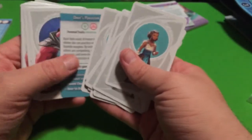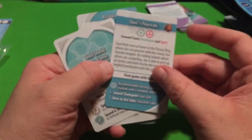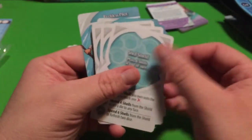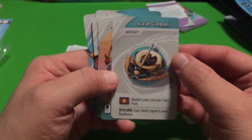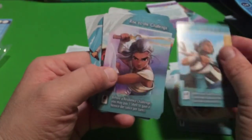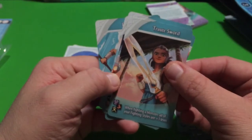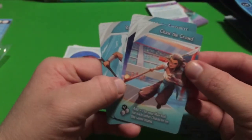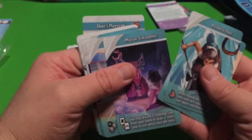Next is Dust, and each character has their own story. Dust's cards include: Scarab Compass, Forged by the Sands, Quick Learner, Rise to the Challenge, New to the Isles, Trinite Sword, Chase the Crowd, Battle Scars, and Reckless Plot.